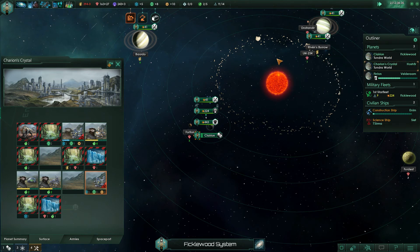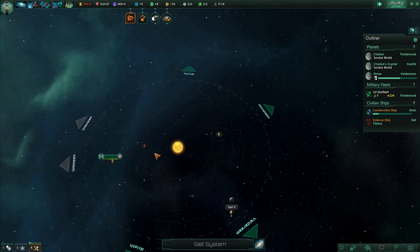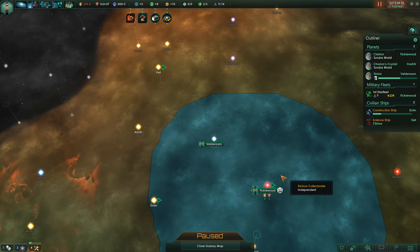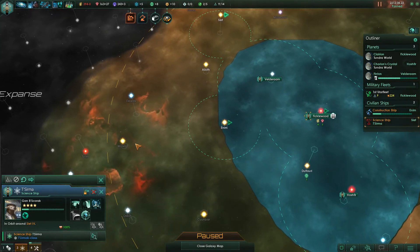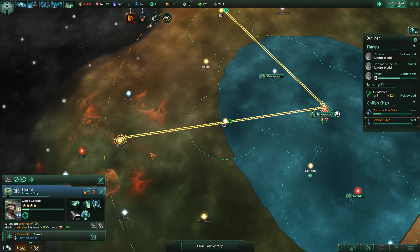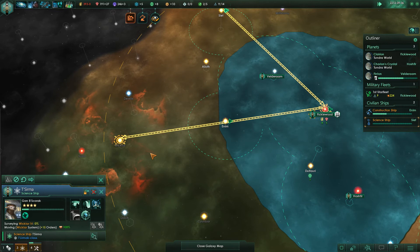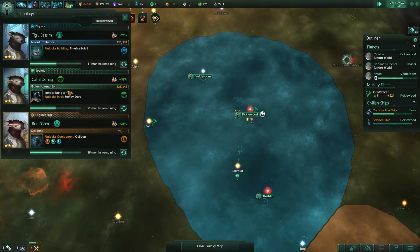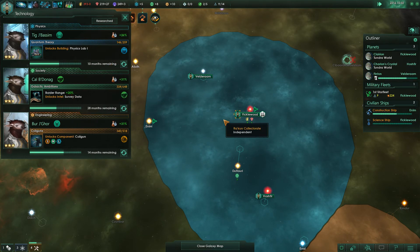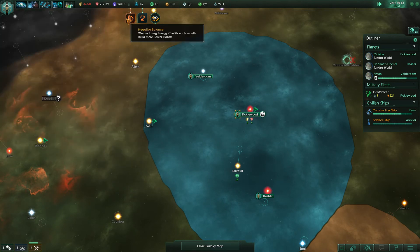System survey complete — what does this place have? Just some energy — not so much. New approach: we're going to think about doing a frontier and trying to center it on Wix Star. Let's go survey Wix Star and see if it's worth our time and influence. We haven't gotten our border range pop yet — that must have been right on the edge. Once we get this coil gun I'm going to redo my ship design.